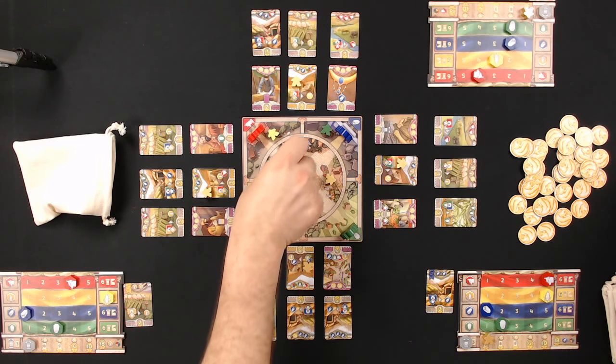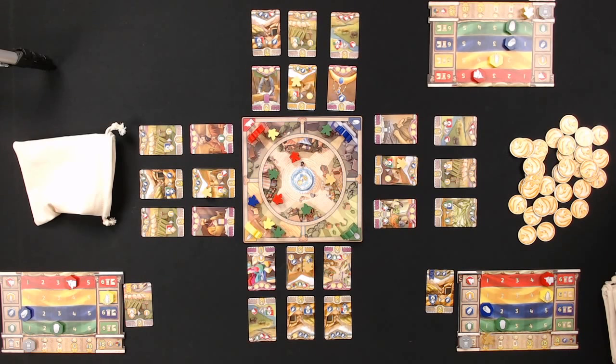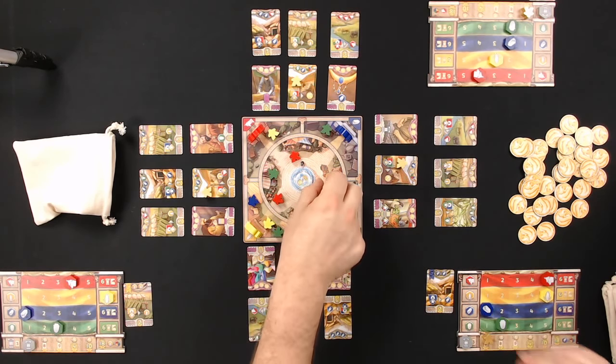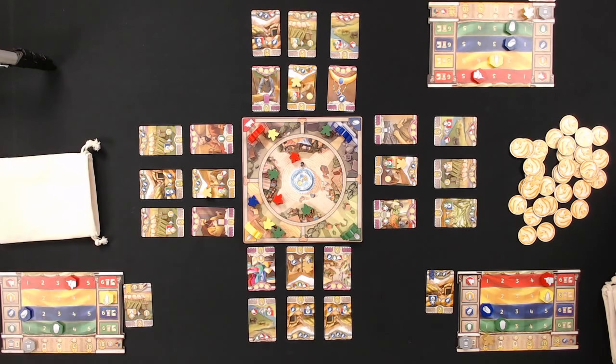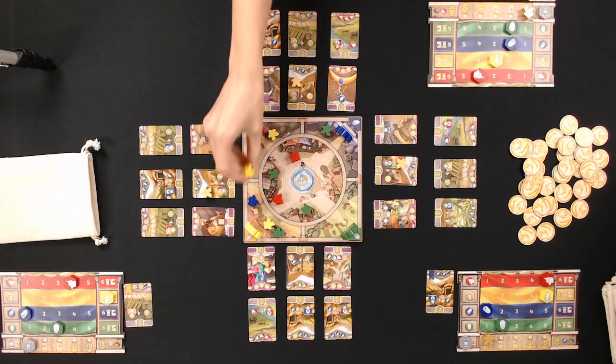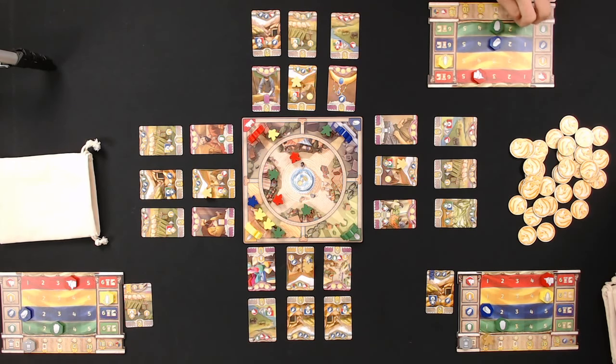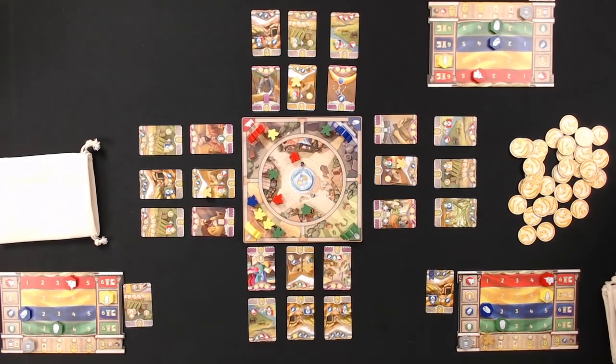On the influence track there are city building limitations: the first column allows only three built properties, then five, eight, and nine or more as you advance. Ryan notes he'd gone the development route last game and felt he missed the early influence bump. He pulls back a Lydian merchant from the center and places it at the hot triple-yellow spot.